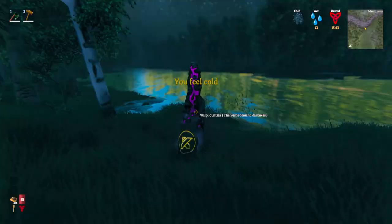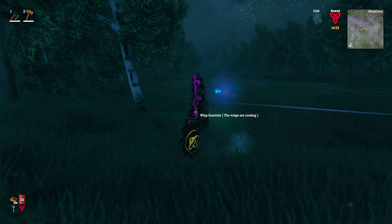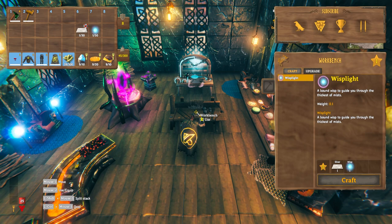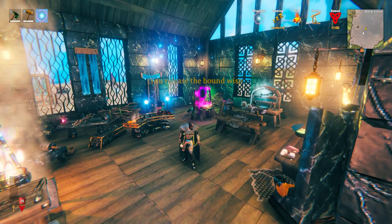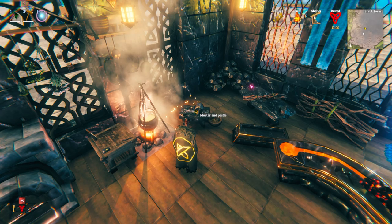When we look at it, it does say the Wisp demand darkness. So when it starts to get to night time in your world, come back to the Wisp Fountain and simply wait, and you'll see that Wisps will start to gather here. A Wisp will form and get attracted to the fountain, flying around it. All you have to do is hover over it and press E to pick up the Wisp. Once you have your Wisp Light, as well as one silver, you can go to a workbench — level 1 or better — to craft the Wisp Light, which you right-click to equip and it will help clear the mist in the Mistlands area.